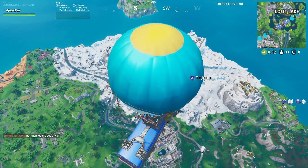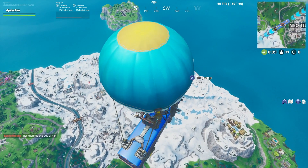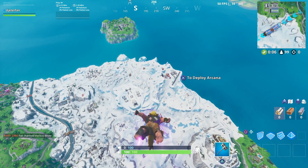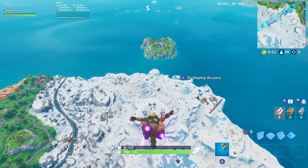If you would like to support the channel, please be sure to use code Guiding Light in the item shop. To get started, what you need to do is go out into the snow area and I'll show you guys the exact location of today's Fort Bite.